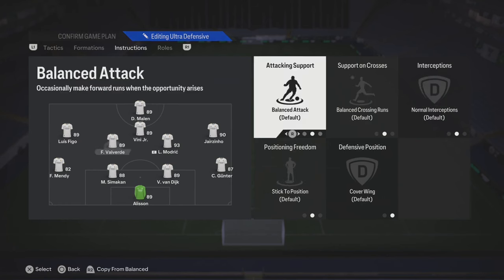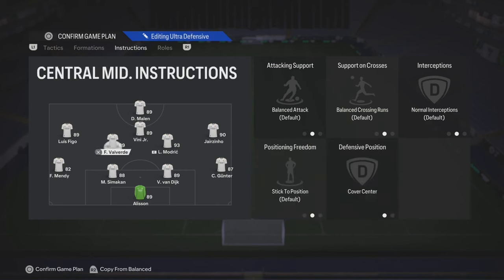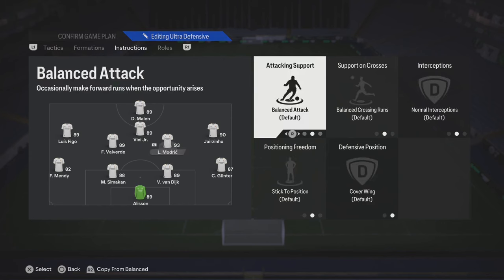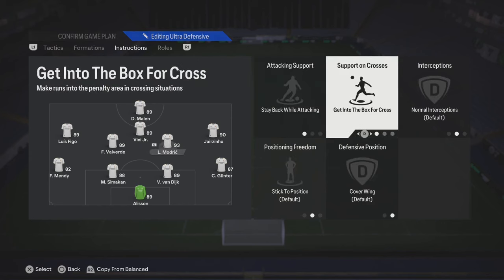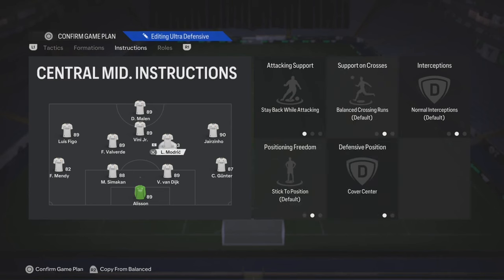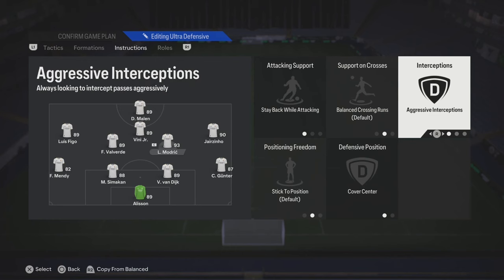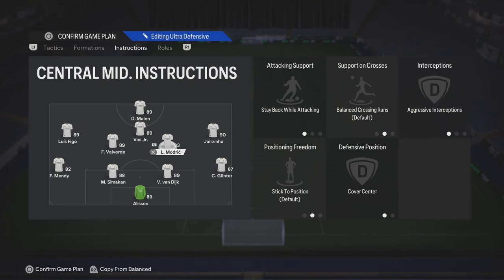Your left CDM, more toward the center mid role — put cover center and leave the rest on balanced, because you want him to join in on the attack. The other one that's more defensive or has better defending stats, put stay back while attacking and cover center. You can also put aggressive interceptions if your player has a higher level of stamina. But if he doesn't, don't do that. Trust me.